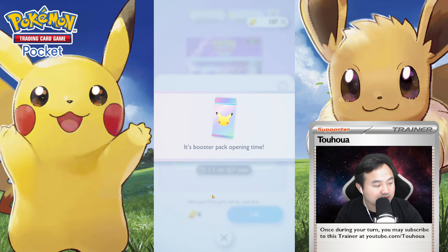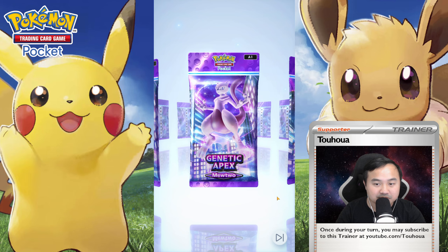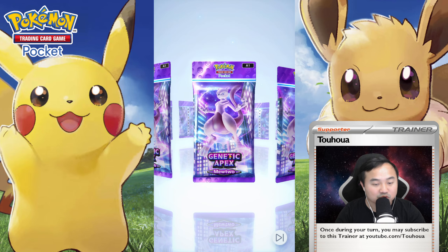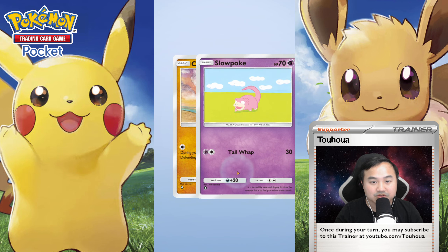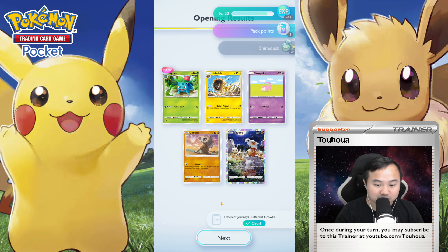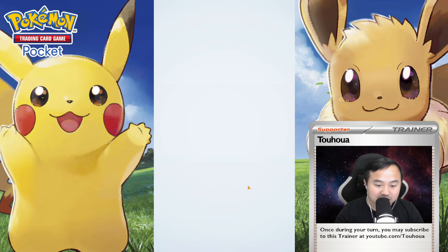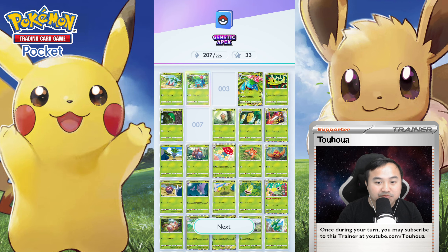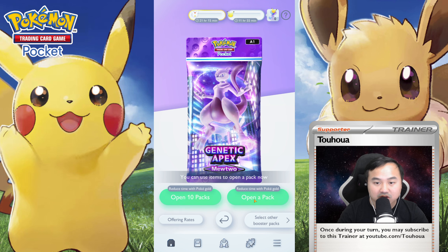Seventh pack — we always get lucky on our seventh pack. Hopefully we get something good. You never know, sometimes it's just not your day, but our first two pulls were really good. We got the Shine Ivysaur — yes, that's another one I needed! Hideo Lisk, a Slowpoke, and a Cubone. I think I have two of this Cubone, but I do appreciate that we got the Ivysaur. Nineteen cards left for our Pokedex. Ivysaur is in — just missing the regular Venusaur and Butterfree. Butterfree is in the Pikachu pack, so we'll have to open that or Wunderpick it.